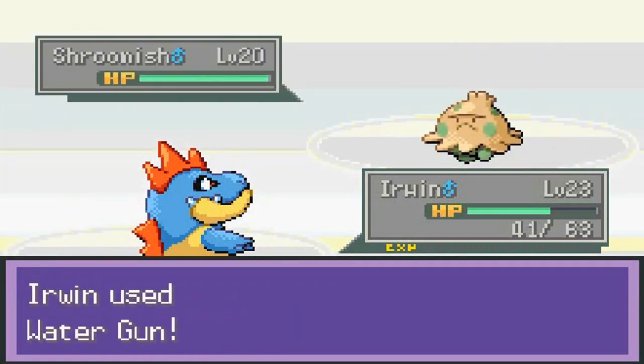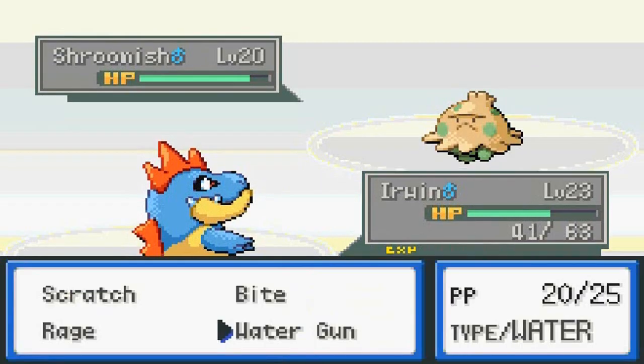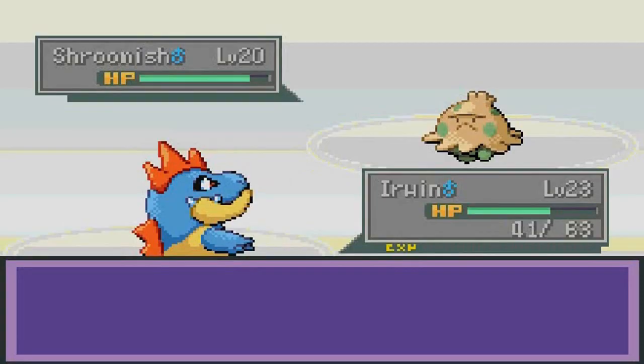He's coming out with a Shroomish. I don't know if you can capture Shroomish around here, but if you can I want one. We're going to be switching out our Pokemon — we brought a new Pokemon named Hurricane, just like in our Pokemon Leaf Green.